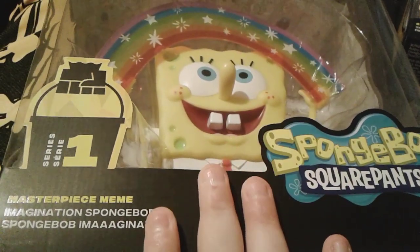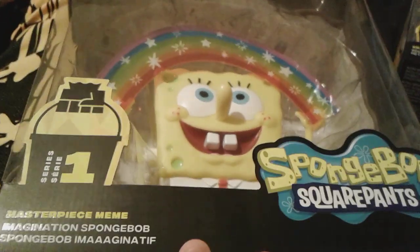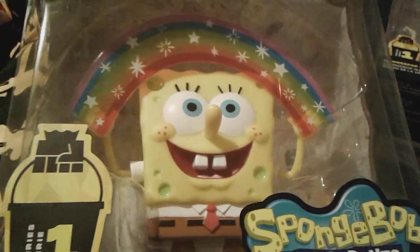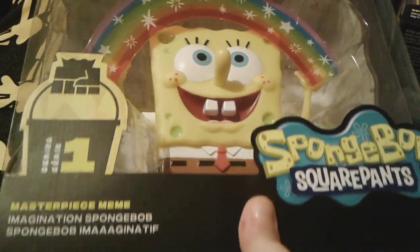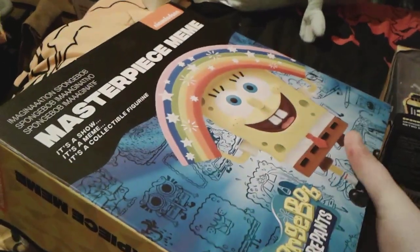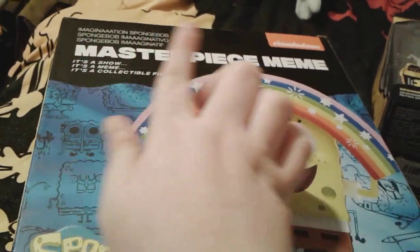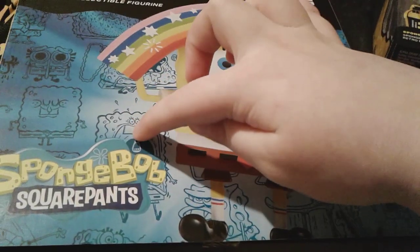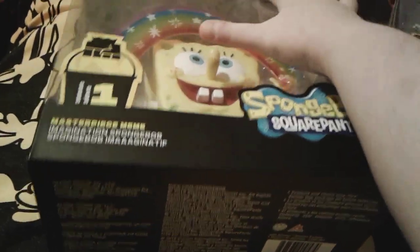Now for the Masterpiece Meme Imagination Rainbow SpongeBob figure. He is so adorable and cute, and his rainbow is so pretty and kind of shiny. He is part of the Master Memes collection — the Imagination Rainbow SpongeBob — and it's series one. Here is the top of his box, the sides, and the back. It says 'Imagination SpongeBob — Masterpiece Meme — it's a show, it's a meme, it's a collectible figurine.' There are funny pictures of SpongeBob — even his tonsils are screaming! That's all for these two SpongeBob vinyl figures.